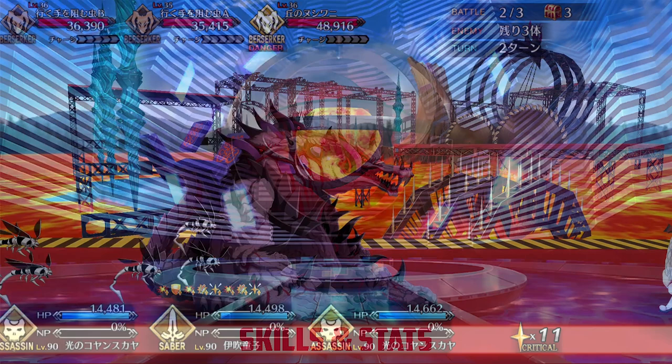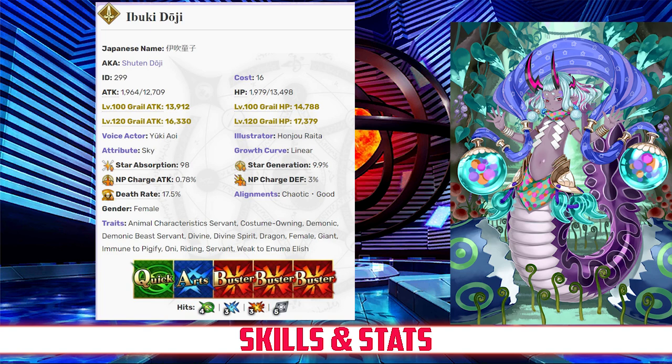Ibuki has a max HP of 13,498 and a max attack of 12,709. Her HP is very low for a Saber, but she does have the highest attack stat in her class. Her HP is also a bit below average for an SSR servant, but she more than makes up for that with her attack, which is in the top 10 among all servants in the game. Ibuki has 4 hits on her Quick card, 3 hits on her Arts, 3 hits on her Buster, and 5 hits on her Extra card. She has an NP gain rate of 0.78% and a star rate of 9.9%. Unfortunately, both her NP gain and star generation are on the low end, mostly due to her triple Buster deck.